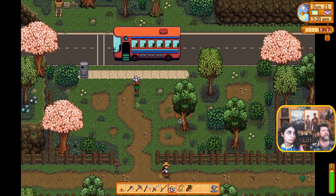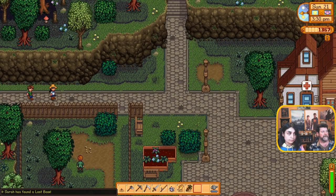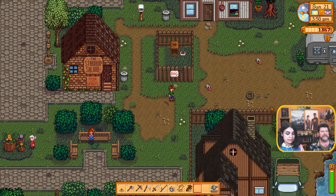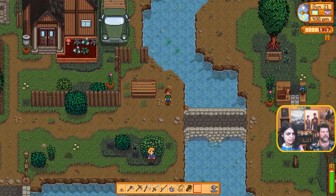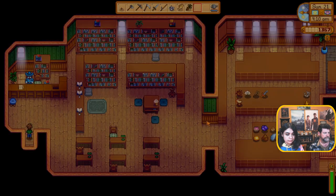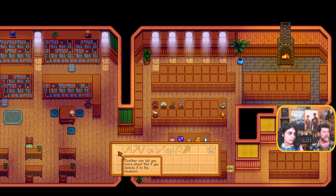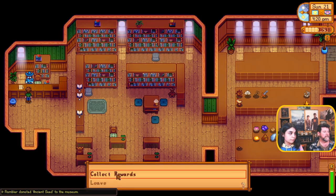I'm gonna go straight to the museum, then we'll come back for the community center. Does the horse give you the chance to go faster? I'm trying to remember — does coffee increase your speed? Yes, that's a timed buff, speed as well as extra energy, I think. Museum's over here. All right Gunther — the ancient seed, that's to donate. Gonna give you the recipe for it. Talk to Gunther about rewards.